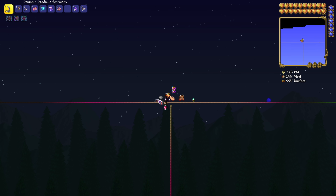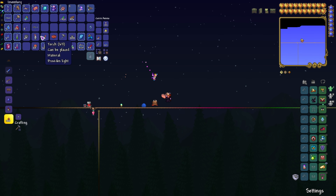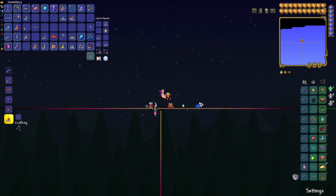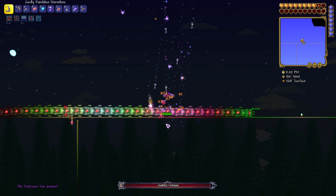Up here we don't really need much to fight the Destroyer, but we have our heart statue, heart lantern, and we'll put down our gnome as well in order to gnome the Destroyer. If you're farming the Destroyer you're going to want turtle armor or beetle armor, depending on where you are in your playthrough.